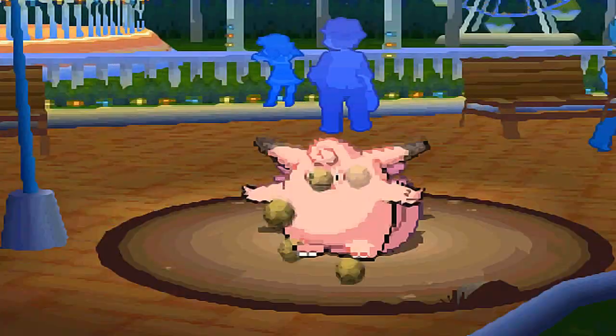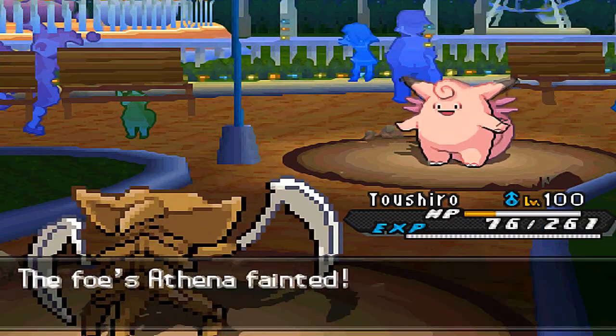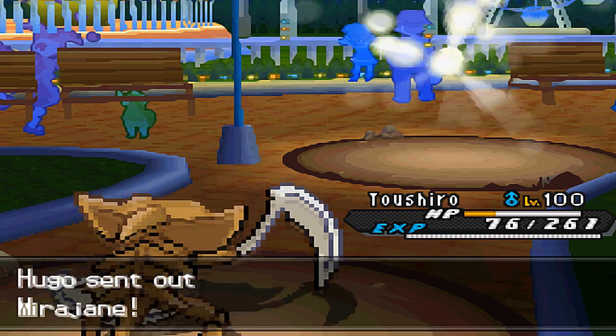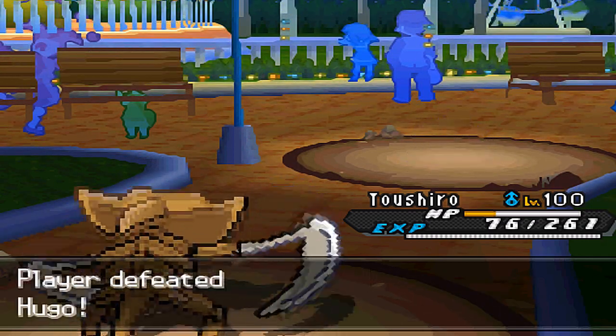Like I said earlier in the video, that damage output with Spiritomb's Pursuit was very crucial, because it allowed me to one-shot the Clefable with a Stone Edge. Afterwards, Ditto comes in and dies to Entry Hazards. So that was a great game!